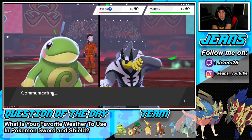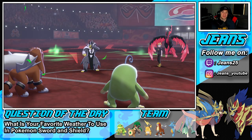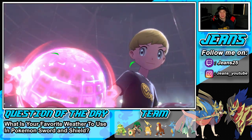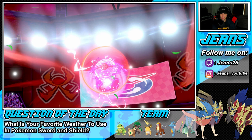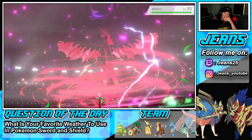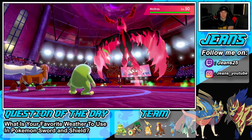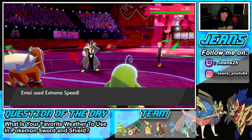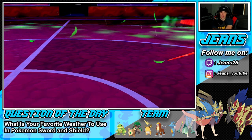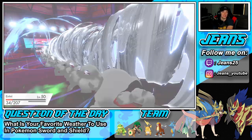I totally forgot he swapped Urshifu in with low HP in the back — it comes out and we extreme speed it to take it out. But these Dynamax turns are going to be tough for us. I have Rillaboom in the back but he has Incineroar — it has Intimidate and is super effective against me, though I do have High Horsepower. That's tough. We'll see if we can eat a Flare. Extreme Speed comes out and we take care of Urshifu. Muddy Water — go after Entei, Politoad's taking hits but eating fine.